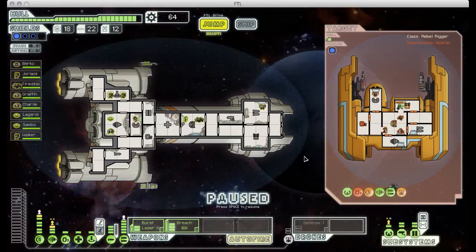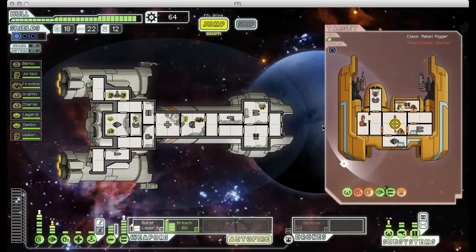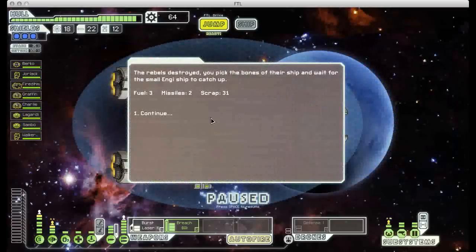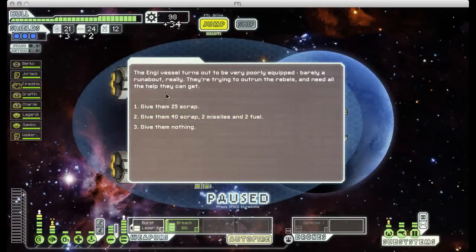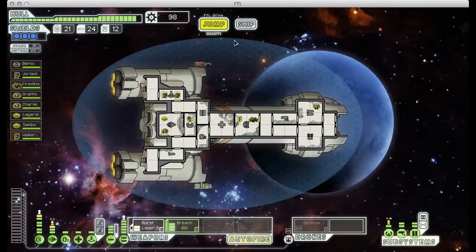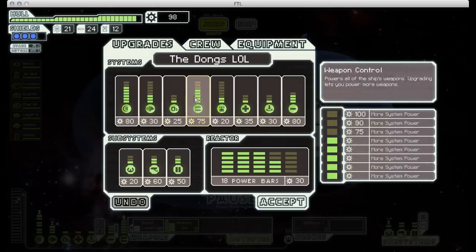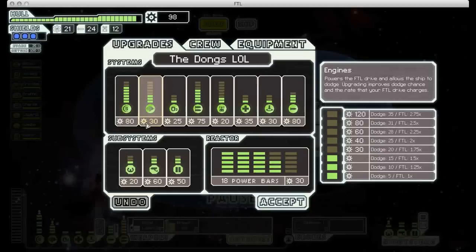He's down to one hit point — let's see if my burst laser can make it through. There we go, excellent. That was a rather long fight. The Engi are offering us that Engi medbay upgrade we saw in the Engi ship playthrough. It's pretty expensive and it's nice, but it's not critical, so I'm not going to take it. I feel a little bad not helping them out, but I need every little bit of scrap I can get with this ship.